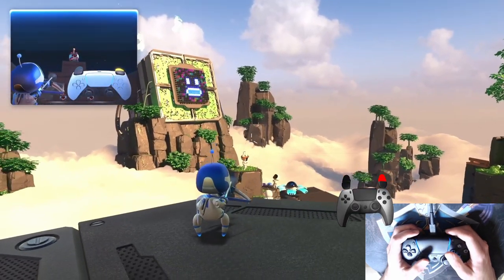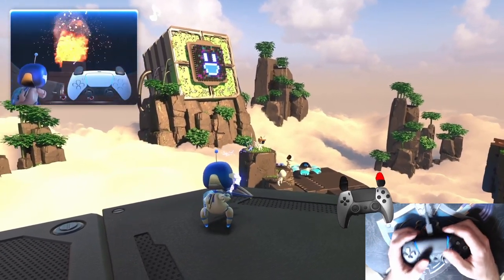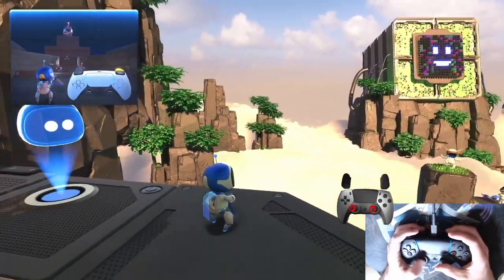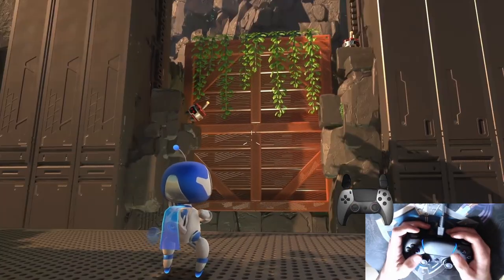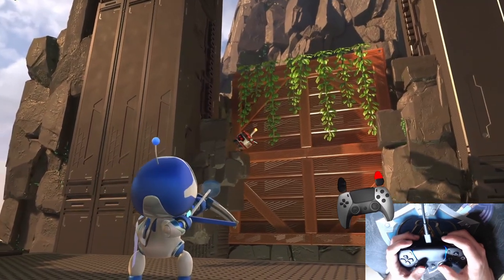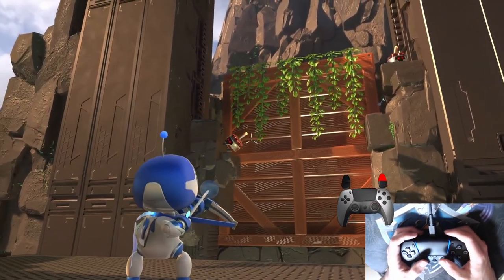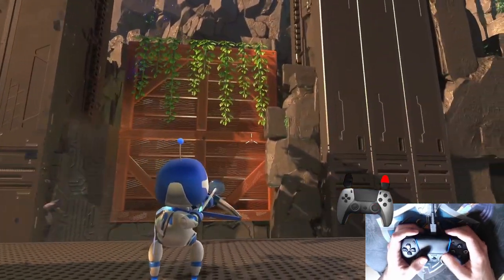That's a huge problem. This game is supposed to be a tech demo to show developers all the incredible uses of the DualSense. So if the gyro implementation in this game sets the example that developers are striving for, this is a tragedy. I don't understand how all of these mini games are able to have super responsive motion controls feedback, but not for aiming. It's a strong, bad first impression.